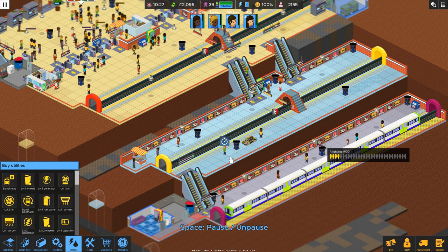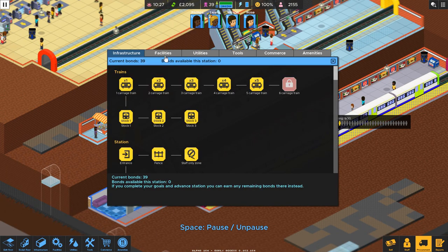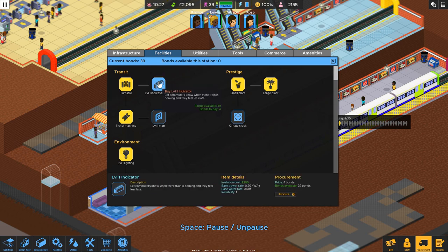Look, we already have people complaining. We just opened the doors, guys — give us a chance. Let's put in our indicator boards. I think they're only about two hundred each. We'll see.